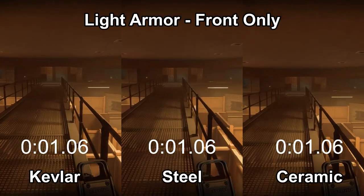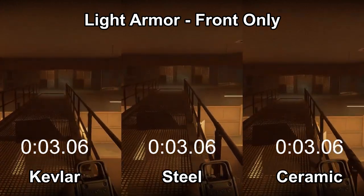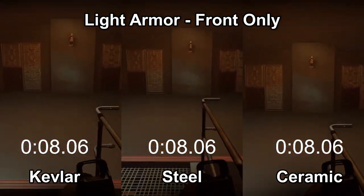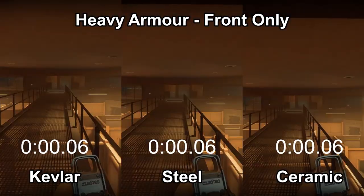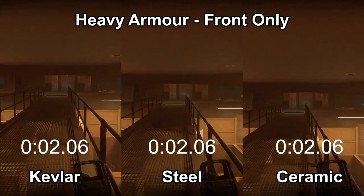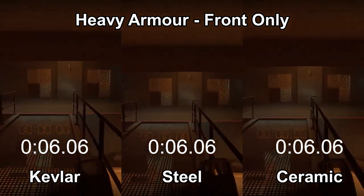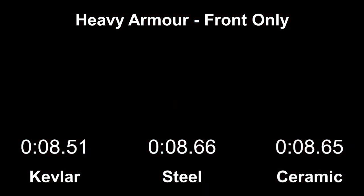Here are the different armors and how they affect your walking speed, including light armor and heavy armor. As you can see, there's no real difference here between steel, Kevlar, or ceramic. That's why it's always best to run steel heavy armor for the best protection.